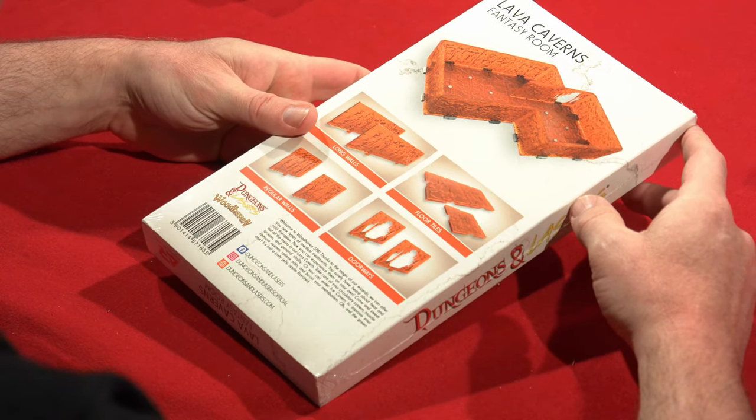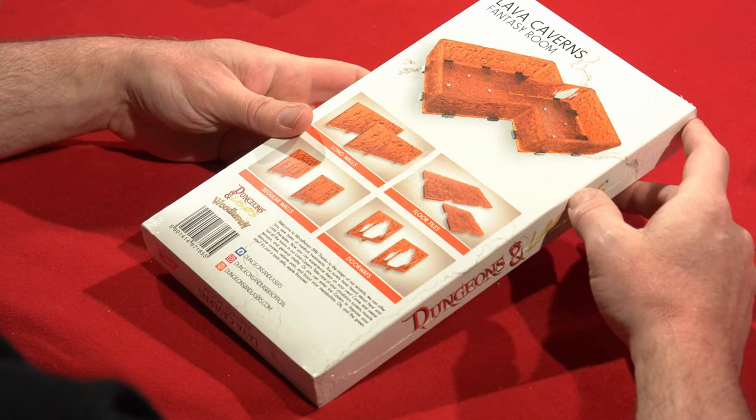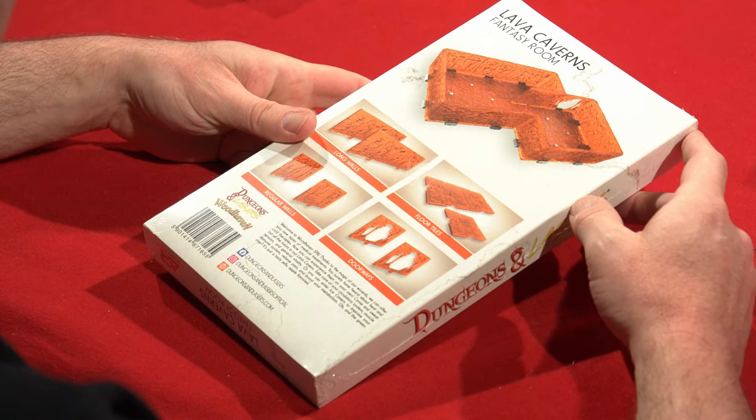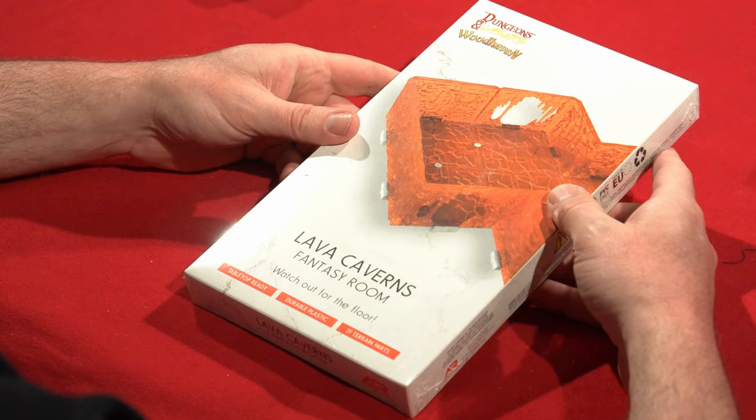This is lava caverns — lava walls! These are shown to be painted up kind of orange, and they have floors and hallways. I've got to see this. Let's open this up.